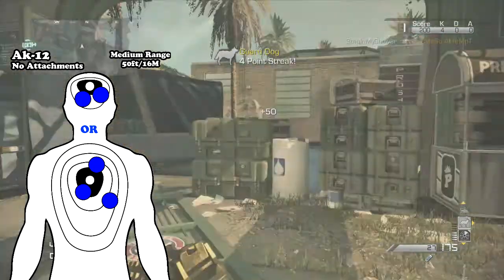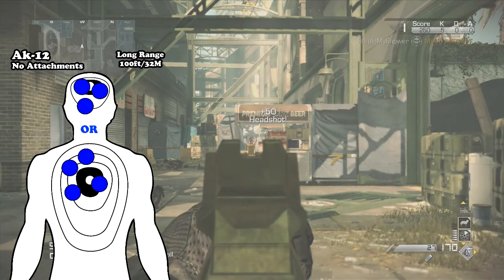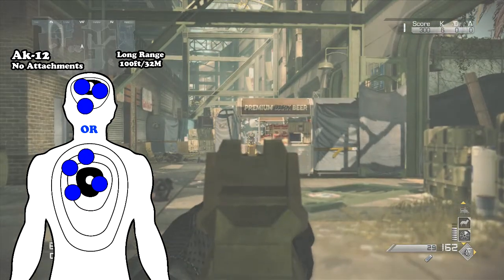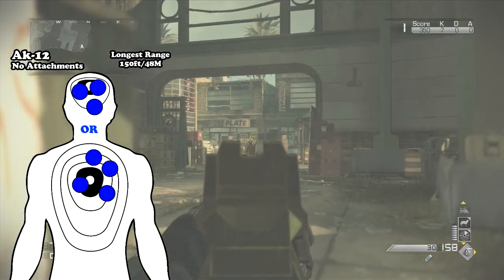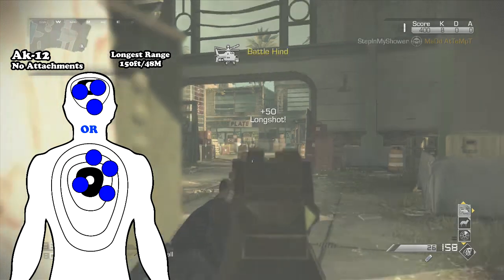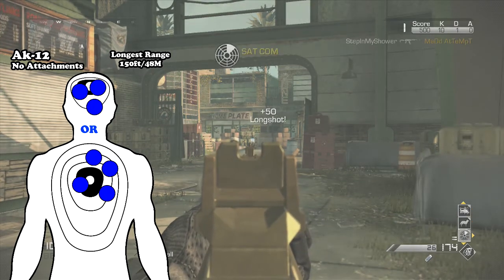This occurs at around 50 feet or 16 meters. Now onto 100 feet or 32 meters, there is damage drop-off and it takes 3 headshots or 4 to the body to get a kill using the AK-12. And that's still pretty good — there's very little damage drop-off. At 150 feet or 48 meters, there's no further change and it's still 3 to the head or 4 to the body. It is 3 still to the head, so there's no additional damage drop-off at that point.